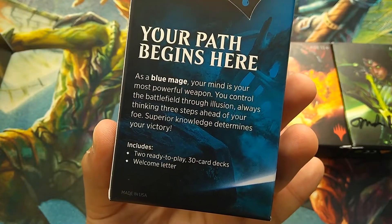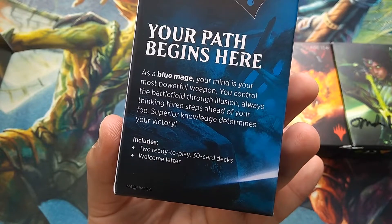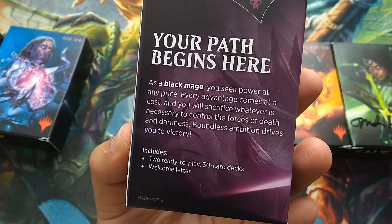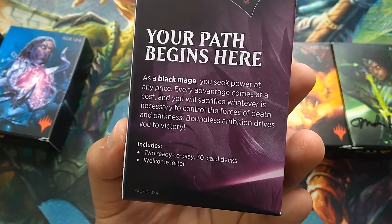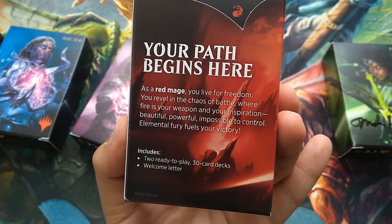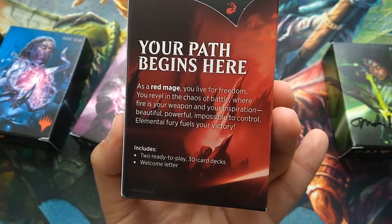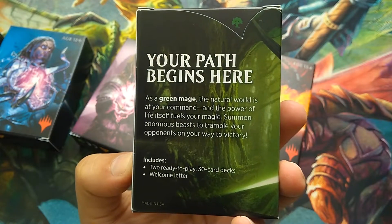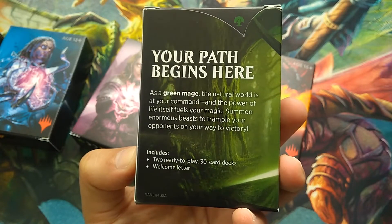As a blue mage, your mind is your most powerful weapon. You control the battlefield through illusion, always thinking three steps ahead of your foe — superior knowledge determines your victory. As a black mage, you seek power at any price; boundless ambition drives you to victory. As a red mage, you live for freedom — elemental fury fuels your victory. And as a green mage, the natural world is at your command; summon enormous beasts to trample your opponents on your way to victory.